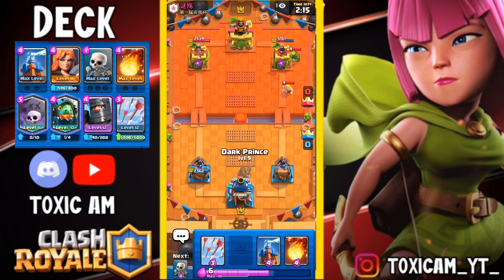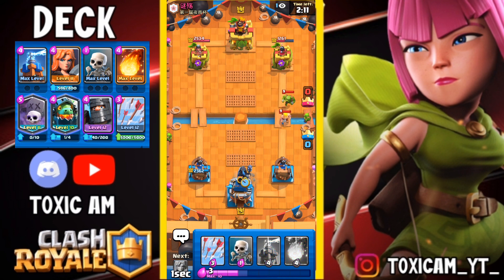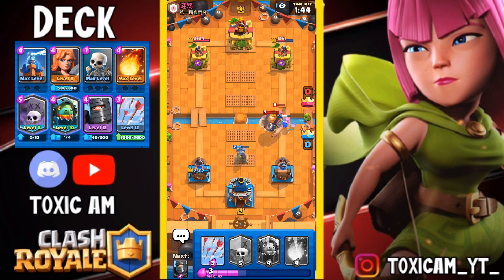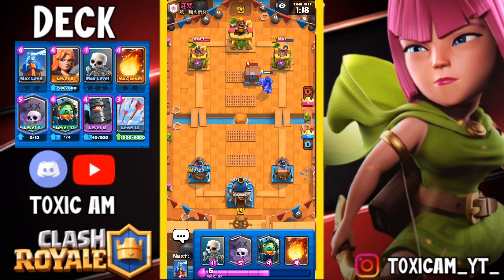I think he's playing Electro Giant... wait, but he has a Fireball, so I think he's playing Royal Giant. Yes, he's playing Royal Giant. Royal Giant is an easy matchup because we have Inferno Dragon and he can't do anything against it. We have nothing to reset our Inferno Dragon so it's GGs. What should I do? I have to save Fireball for his Mother Witch.